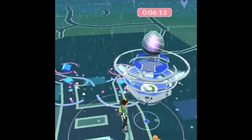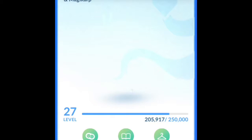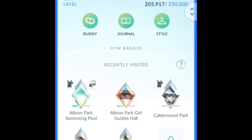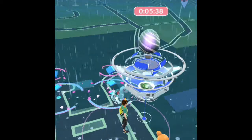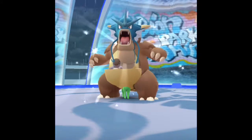Hi guys, welcome back to another YouTube video. Today we're going to be doing a Mewtwo EX raid — you need an EX pass to do this. I got invited a couple of weeks back and the raid is today. I'm just showing my pass here — it's been loading a bit slow. Here it is, the EX raid, and it's going to start very soon. The legendary egg in this gym is Mewtwo.